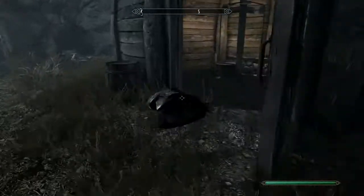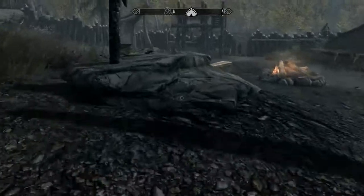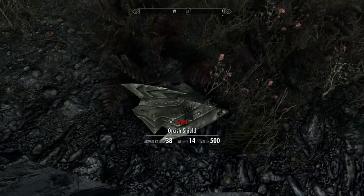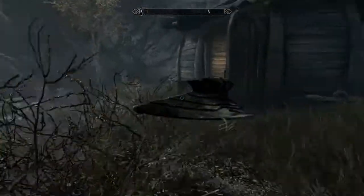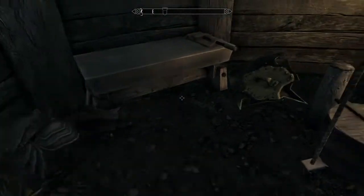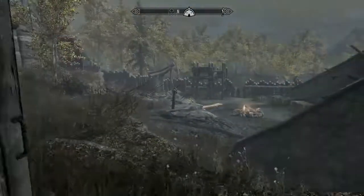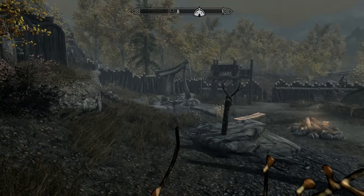So that's how you get orcish armor really fast at the start of the game. You'll get orcish shields, armor, helmets, boots, and a warhammer. I don't think there's any pants for the orcish armor, but it's almost a full set. I hope you guys enjoyed the video — I'll see you guys next time!